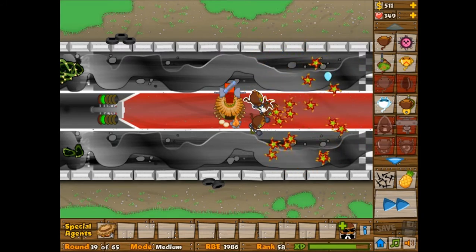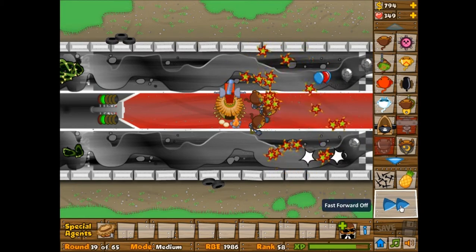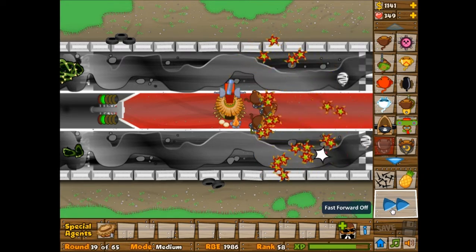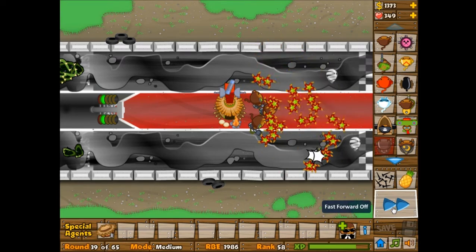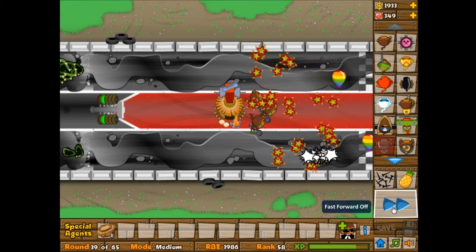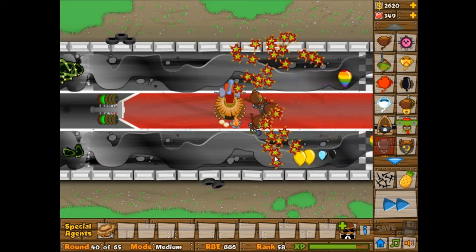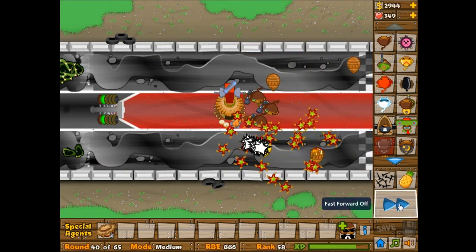These three boomerang throwers - I should've just stuck with them in the beginning, because clearly they're good enough, especially with the double ranger deluxe upgrade - very powerful. This bloomberry bush on the top side is set and good. But the bottom still needs some work, because it did take quite a few hits from the bloons and did leak quite a few lives, but not too many.